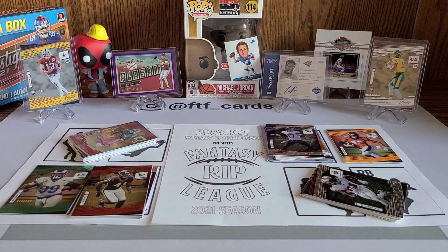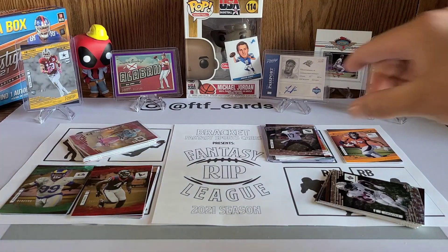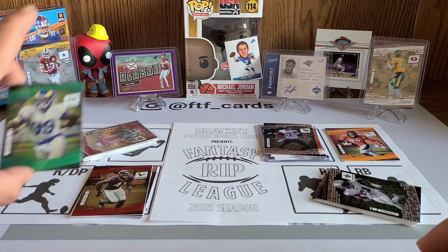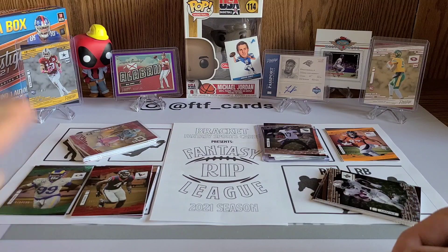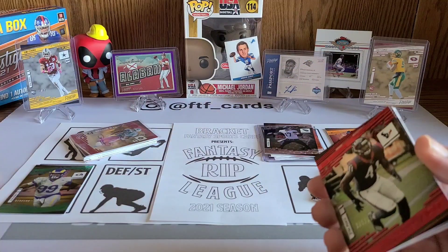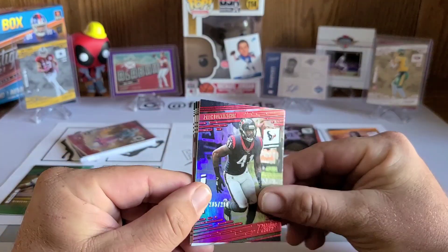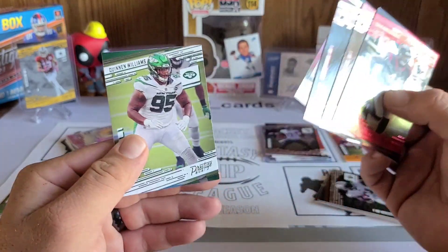We are back to set our lineup for week one of the Fantasy Rip League. Starting with defense: you have a kicker or defensive player slot. I'm going to use this numbered Aaron Donald as a defensive player. It's probably my best defensive card and also the best defensive player I pulled, so times-three multiplier on Aaron Donald — not a bad bet.